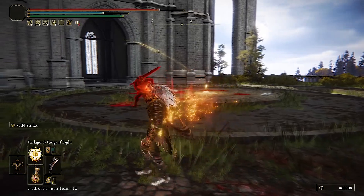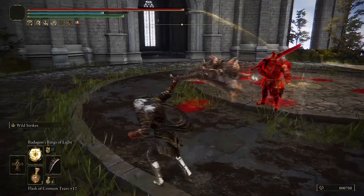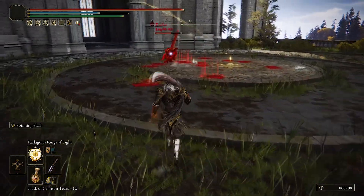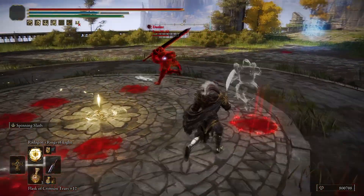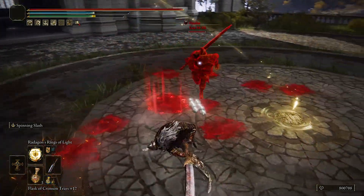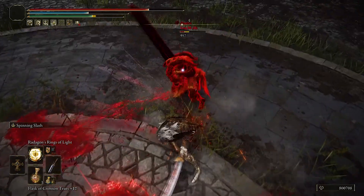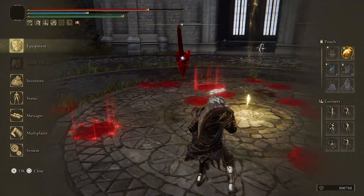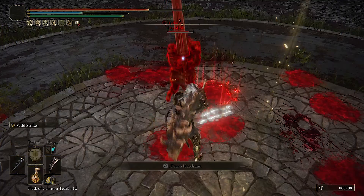Giant Hunt with colossal weapons looks so beautiful right now. I'm already thinking about new builds. They buffed Spinning Slash — it has more attack power now and does pretty nice damage.